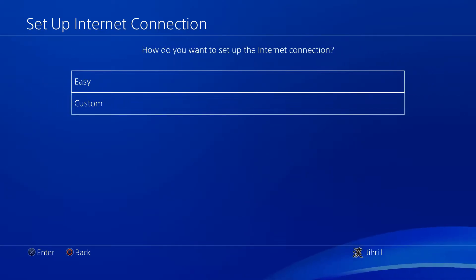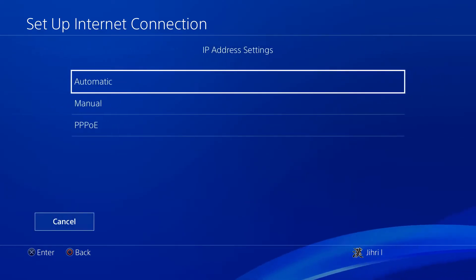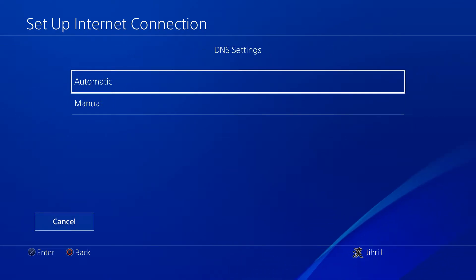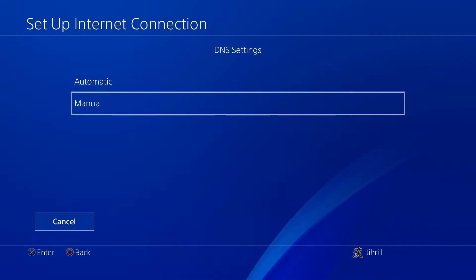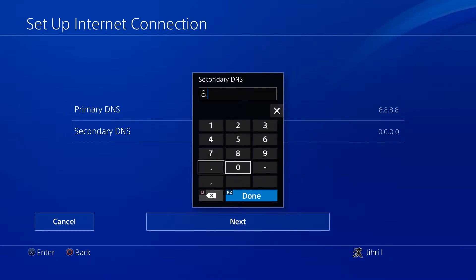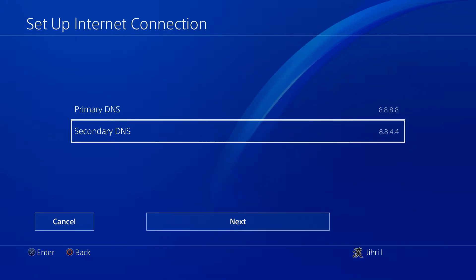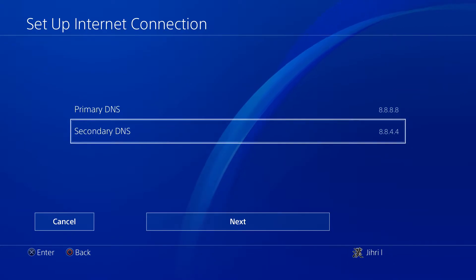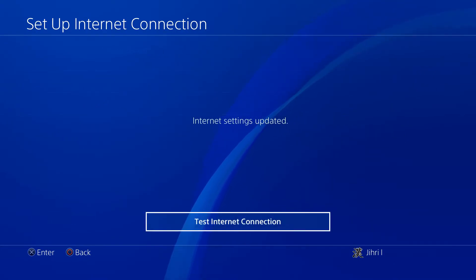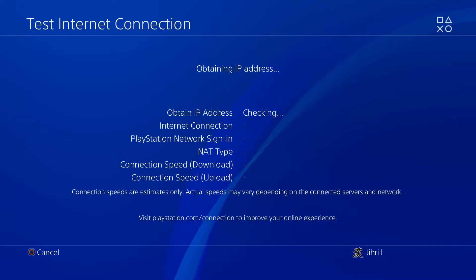Let's do Custom. I'm going to enter a DNS code from Google — let's do Manual on DNS and enter it. A lot of people wonder how they can delete a DNS code they've entered because it doesn't work well sometimes, or they entered a DNS code that doesn't support their location.